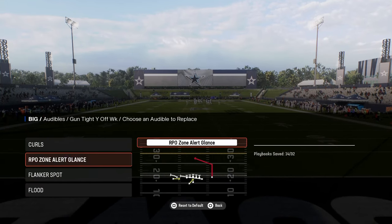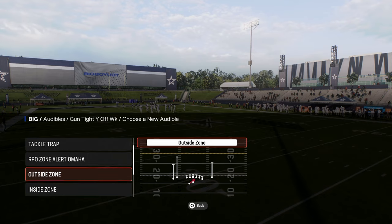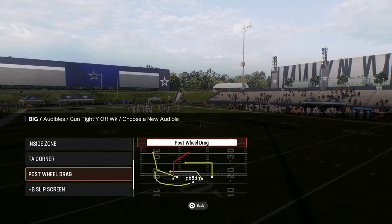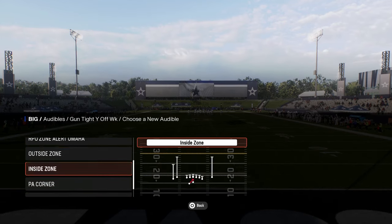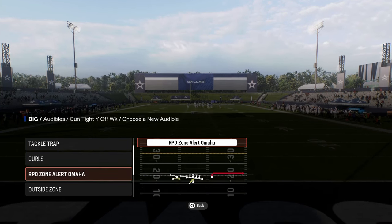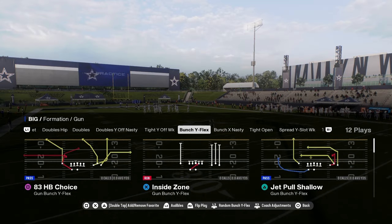In the tight wide off, you have the play flood, which is really good. You have flanker spot. And you do have post wall drag. So a very nice little variation of tight wide or tight slots in here, as well as the RPO. A couple of cool things in here.